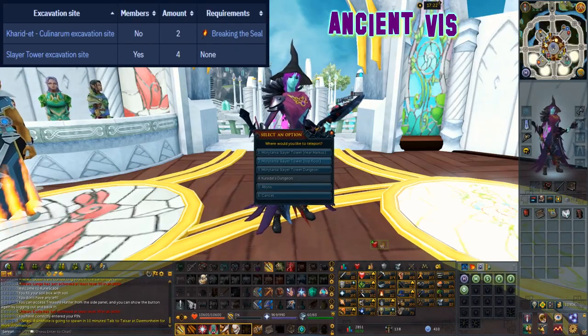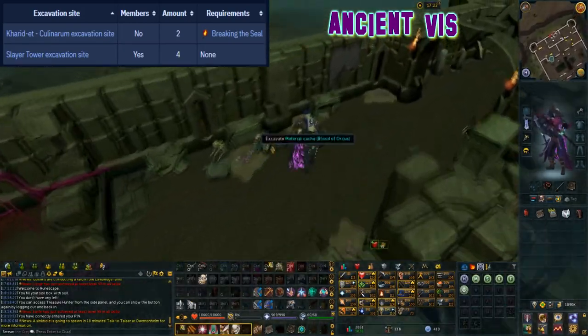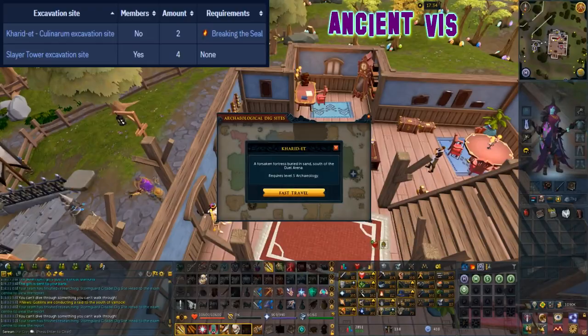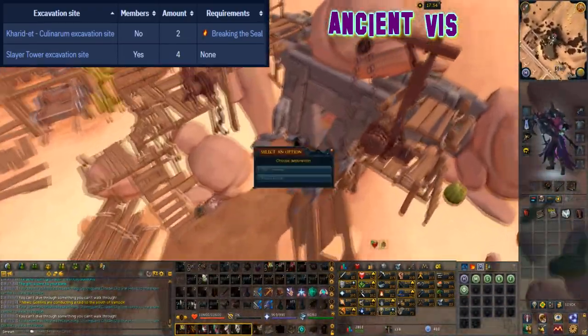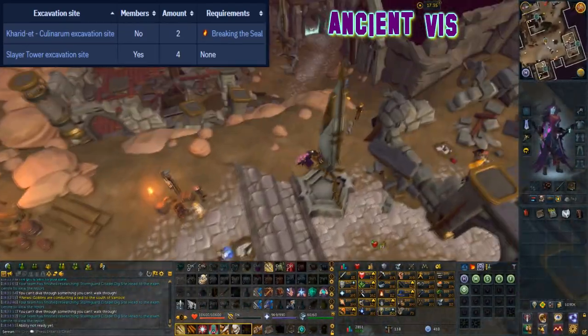This material can be excavated at level 25 arc and can be found in two locations. The first location is at the slayer tower excavation site where you can find four caches. The second location is at the cadrid et collarium excavation site where you can find two caches, however it does require the completion of the breaking the seal mystery.